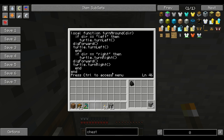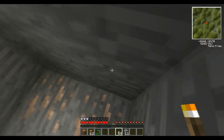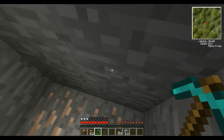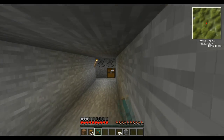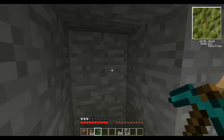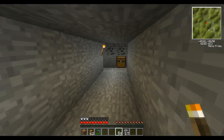The 'turn around' function is for the point at which the turtle reaches the end of the tunnel. So it's going to reach this point right here, dig out this block, and reach the end of the tunnel. It decides it's reached the end and needs to turn around. Depending on whether you said left or right — in my case left — it's going to turn left, dig out, move forward, then dig out the block above, and continue back to where it started. If it were set to right, it would turn right and dig out in that direction instead.